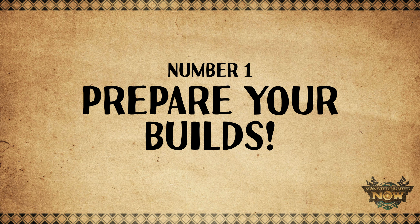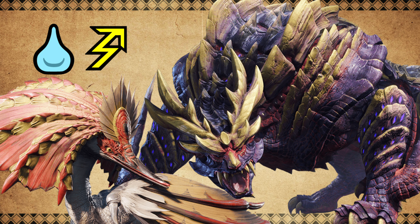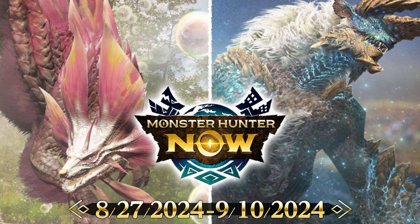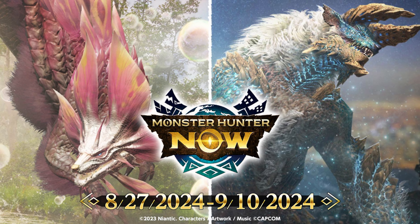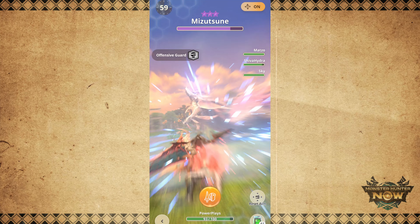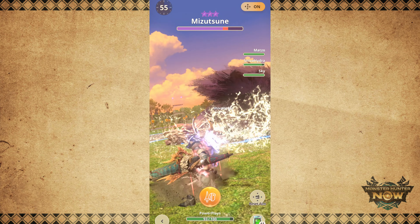First, we have to prepare the builds we're going to use to hunt the new monsters. Magnamalo is weak against Water and Thunder, and so is Aknosom. So it's no wonder why Season 2 is ending with a Mizutsune and a Zinogre event — the perfect opportunity to complete your Water and Thunder armor sets and strengthen your weapons. In Monster Hunter Rise, these two monsters are weakest to the Water element, so I suggest farming a lot of Mizutsunes and try to upgrade your Water weapons as high as possible.